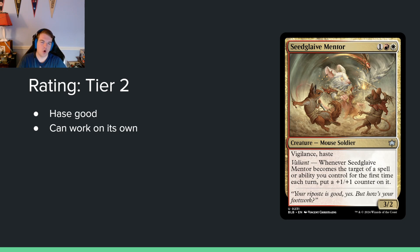Seed Glaive Mentor — one red white for a 3/2 with vigilance and haste. It has valiant: whenever it becomes the target of a spell or ability you control for the first time each turn, put a +1/+1 counter on it. A three-mana 3/2 vigilance haste is probably tier 3 by itself — two toughness is less ideal than three, but this is a really strong thing to be targeting over and over again. I think red-white is going to be a good archetype and this is going to be a good card in it.